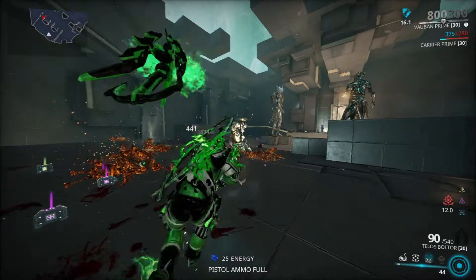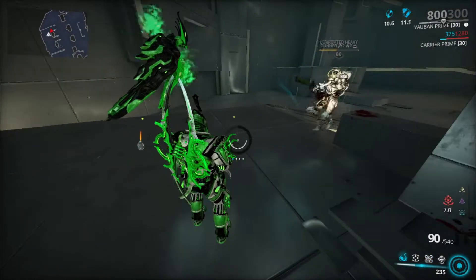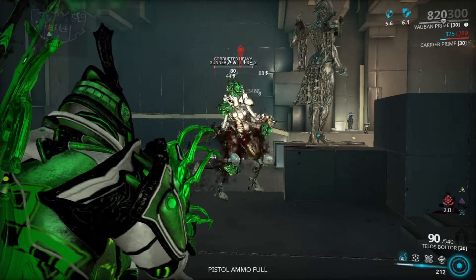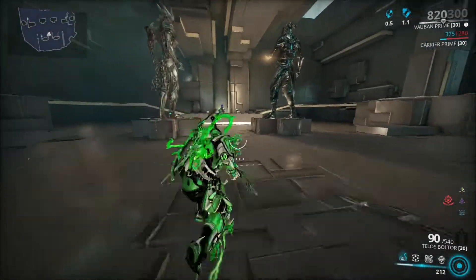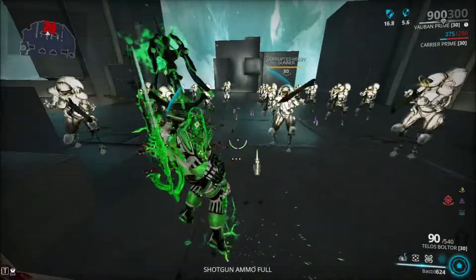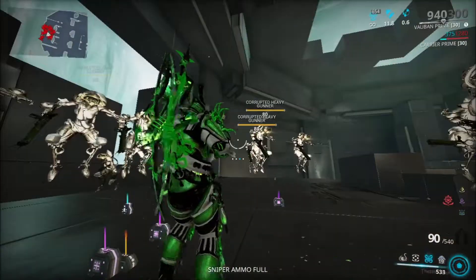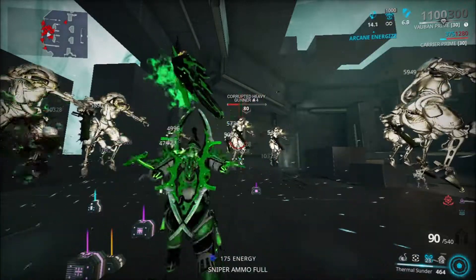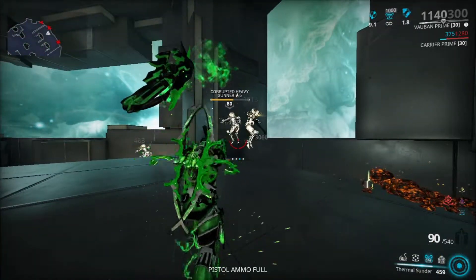Obviously lower levels take fewer recasts than usual, but it's good enough. Let's go ahead and spam Tesla Nervos and see how much damage it does — yeah, it's not that great. These guys are Grineer, so let's try it with Thermal Thunder and Bastille for those that are curious. I'm going to cast Bastille here and do the Thermal Thunder now. It takes a few casts because of the armor stripping, but it's decent enough.